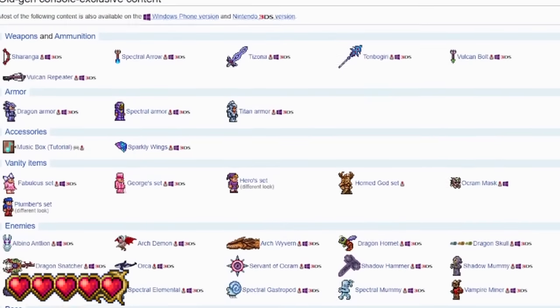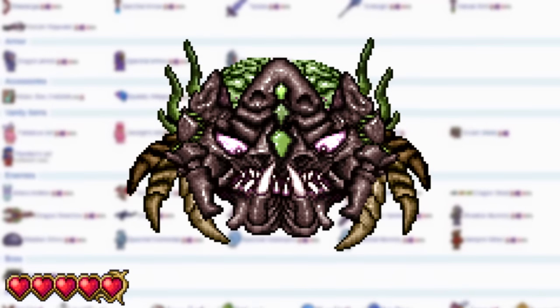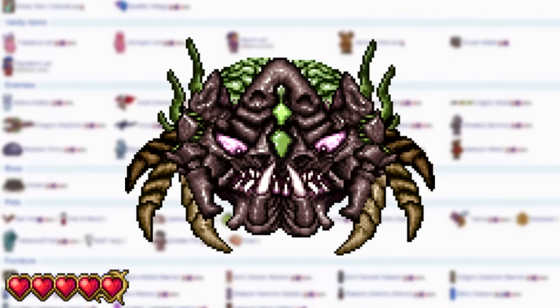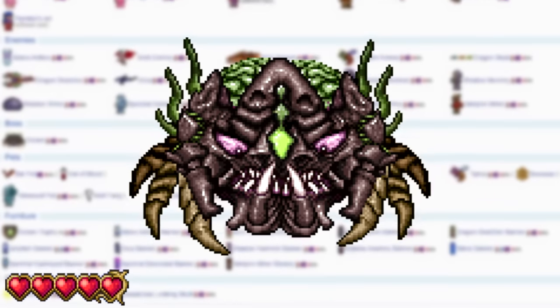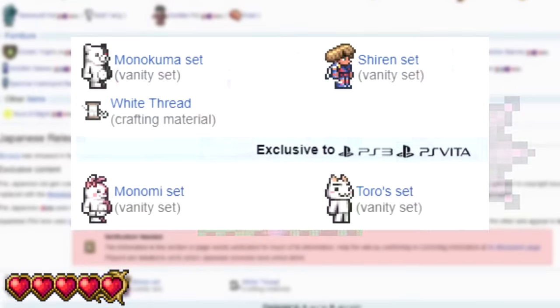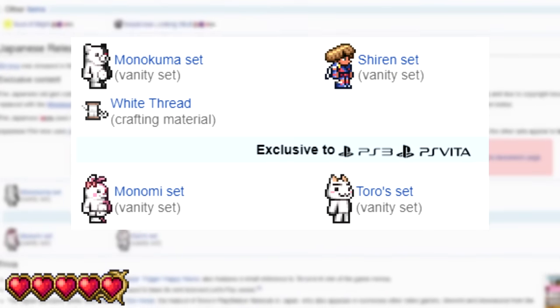Old Gen Content. Terraria has a lot of Old Gen exclusive content, with the most notable being the boss Okrum, which a lot of older console players might remember, as well as a bunch of enemies and items exclusive to certain versions of the game. The Old Gen console releases also had a unique loading icon — a slightly illuminated thorn ball — and the Japanese version also has some of their own variety sets.